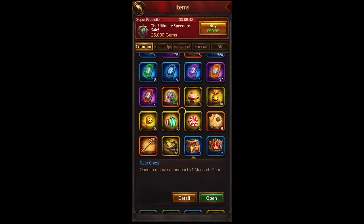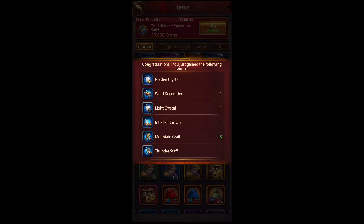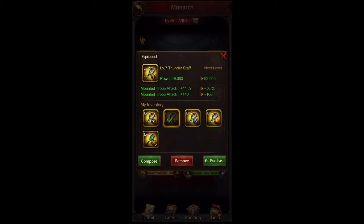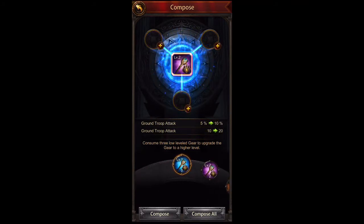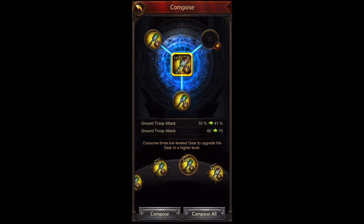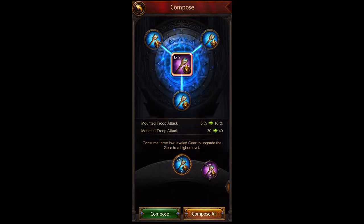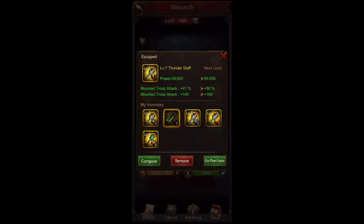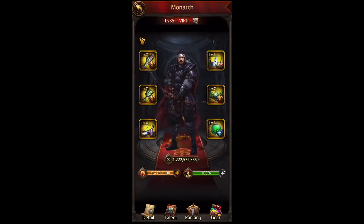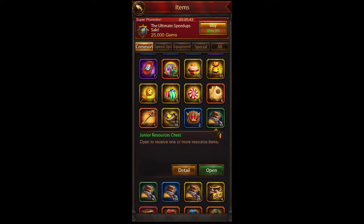We'll go down to the gear chests and see what goodies we got. Those items are going to be for your monarch gear — you can improve the level of your monarch. Let's select the ground troop and hit compose. You can go back and typically most are at the beginning. You need three to compose, and then you move to the next one. The higher this level gets, the higher the percentage gets too. That's the monarch gear you put on your monarch to help with the buffs in several different areas. I'll have a separate episode that covers monarch gear.